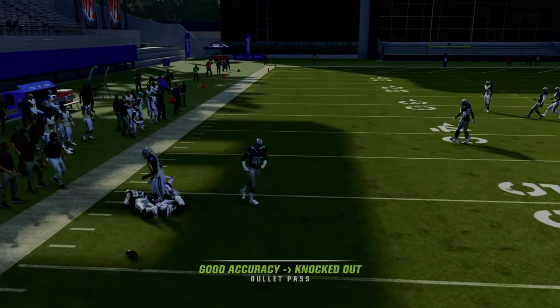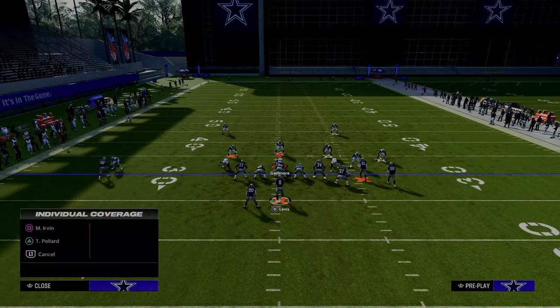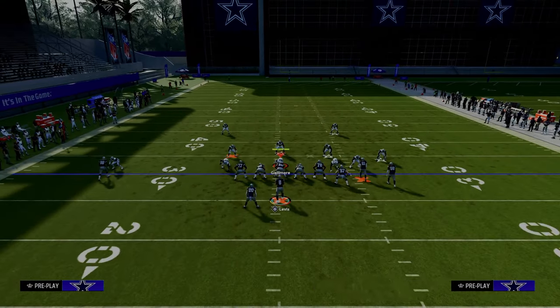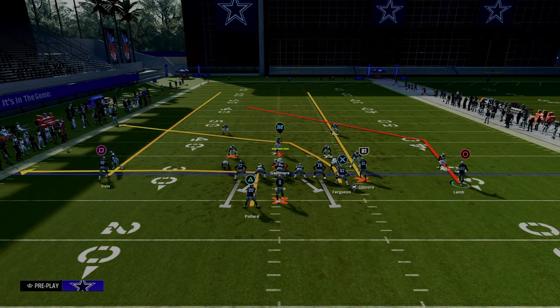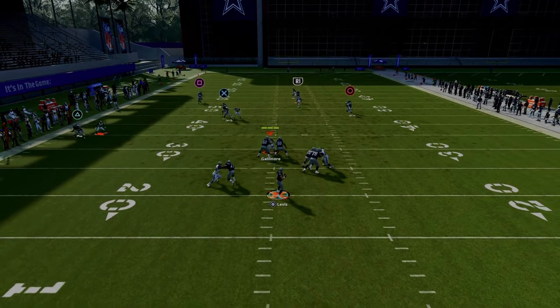I forgot to put the solo wide receiver on a streak, so we'll show you that one more time, but I really liked this combo - I think it's super underrated. Not a lot of people realize how good the tight end apprentice routes are. The tight end apprentice post and the tight end apprentice crosser are very good. The tight end apprentice corner is also really good this year.